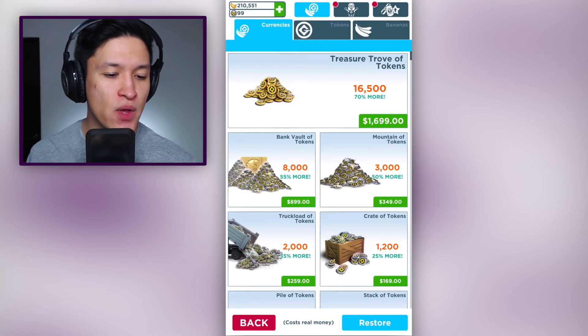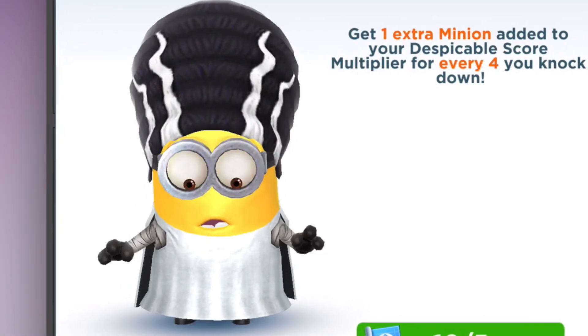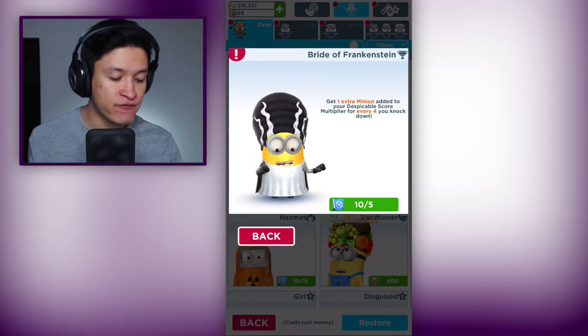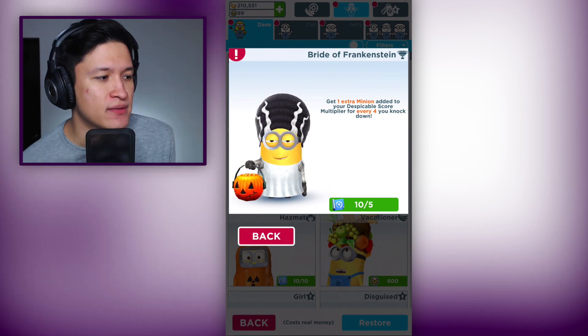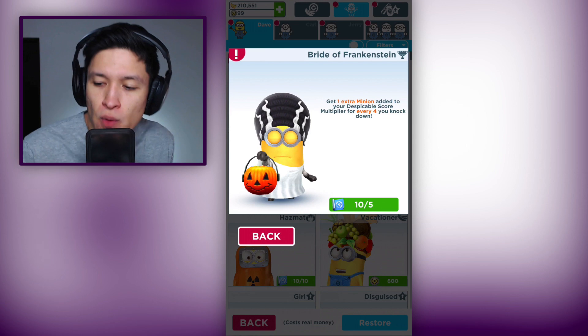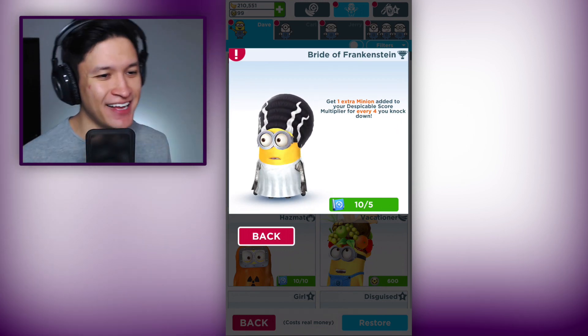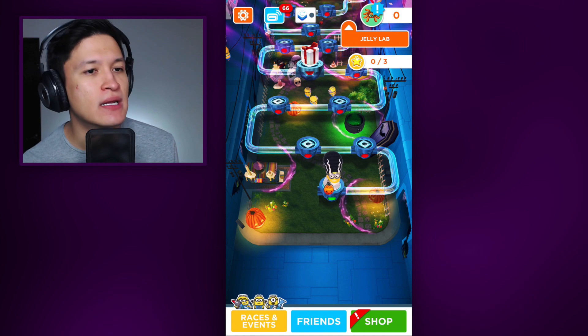We got a new special mission as always, and we also have a new costume for Dave - Bride of Frankenstein. Get one extra minion added to your despicable score multiplier every four you knock down. So basically Bride of Frankenstein helps you increase your despicable score multiplier. Why do we want to increase our score multiplier anymore? Ever since the yellow lab it's really all about the little missions. We got ten blueprints - it's five blueprints. We're gonna be racing with the Bride of Minion on this special mission.